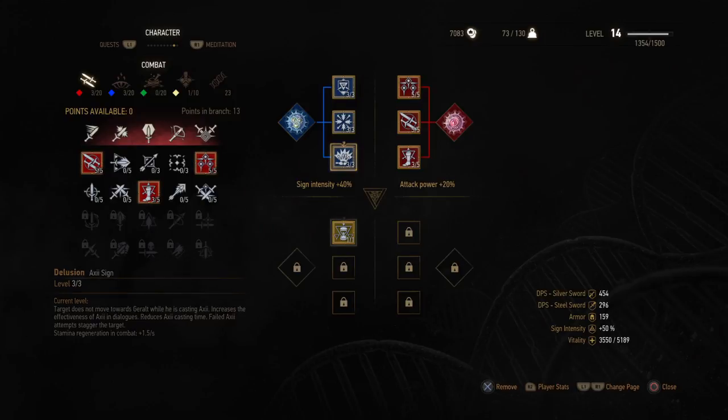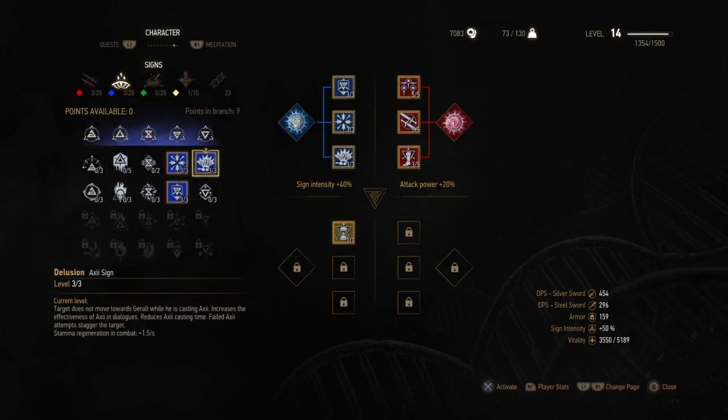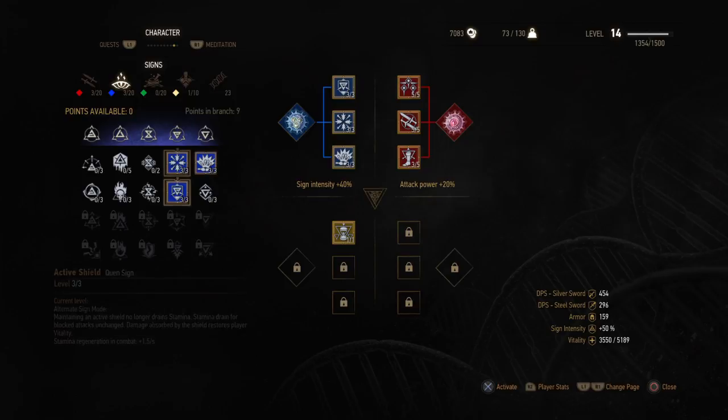If you're playing on the Death's March difficulty like I am, the Sun and the Stars perk is extremely useful. It lets you gain vitality during the day so you don't have to use up all your food supplies between combat to be ready for the next fight. As far as using your Axii sign goes, having Delusion is extremely helpful in conversations — I use it to get what I want instead of having to argue around a topic or run a quest for somebody. And for your Quen Shield, you want to have Exploding Shield and Active Shield. These are super important on Death's March difficulty — they're going to keep you alive. Just trust me on that.